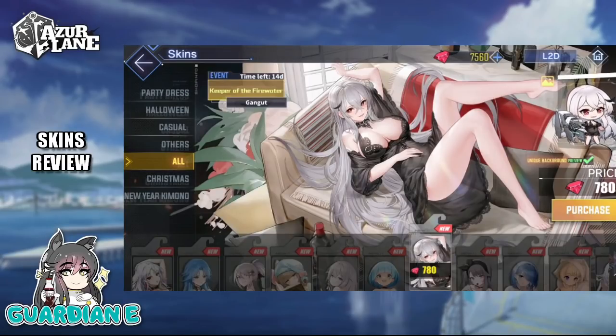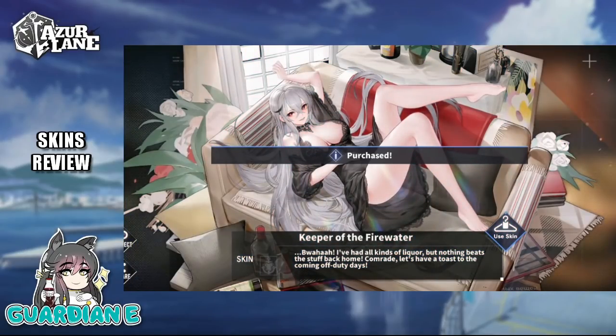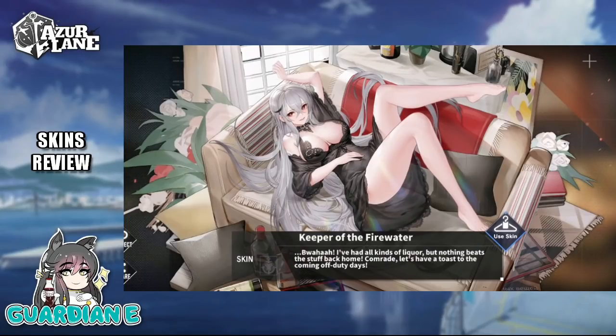So finally let's take a look at my current top picks of the set. We'll start with Gangut with Keeper of the Firewater — let's go ahead and pick this one up. Absolutely beautiful. She says: 'I have had all kinds of liquor, but nothing beats the stuff back home. Comrade, let's have a toast to the coming off-duty days.' I feel like that is really the central theme of these skins. Gangut's skin was one of my favorites from Northern Overture back when it was the Gulag theme, and she and her artist really deliver again with this exceptional piece.